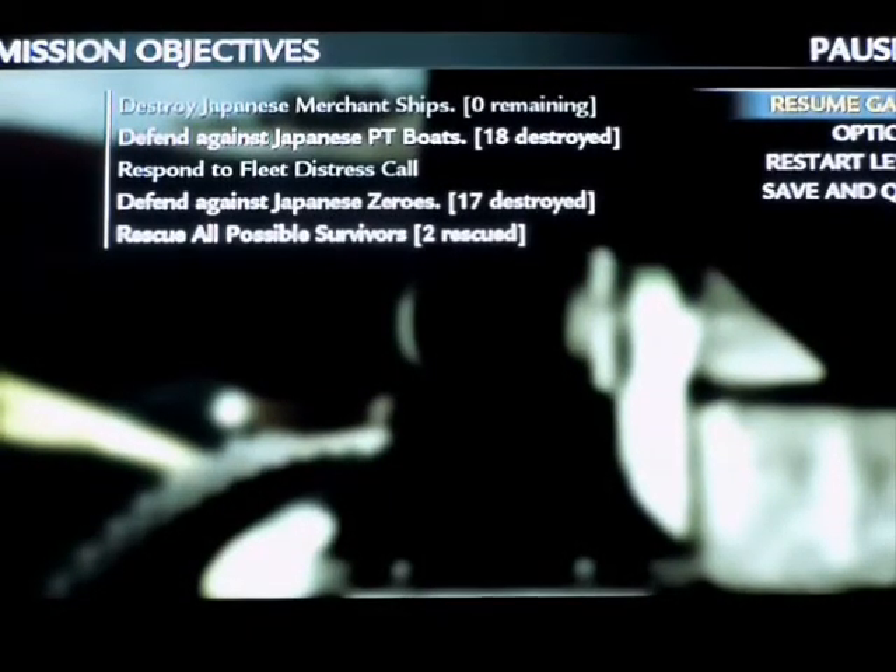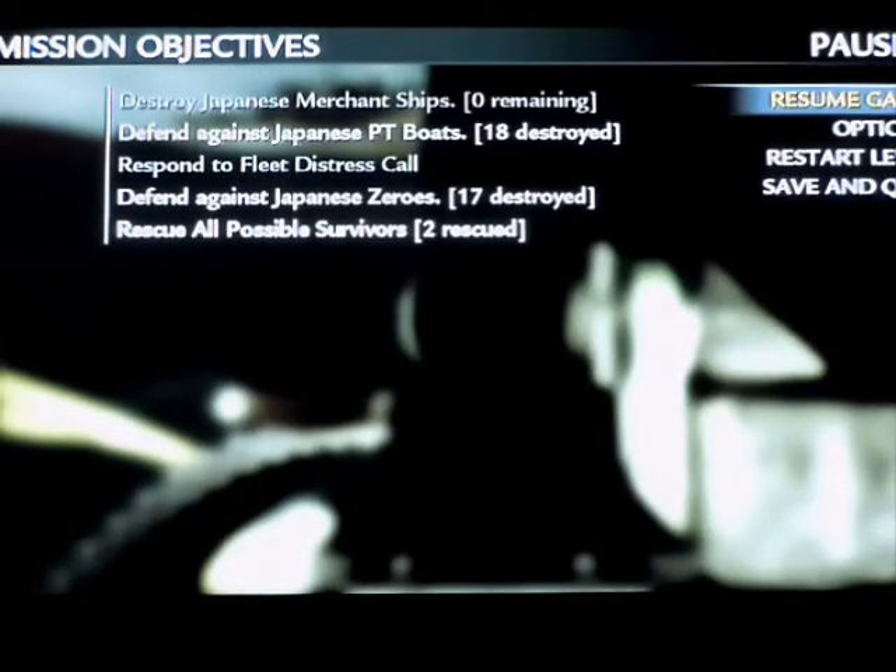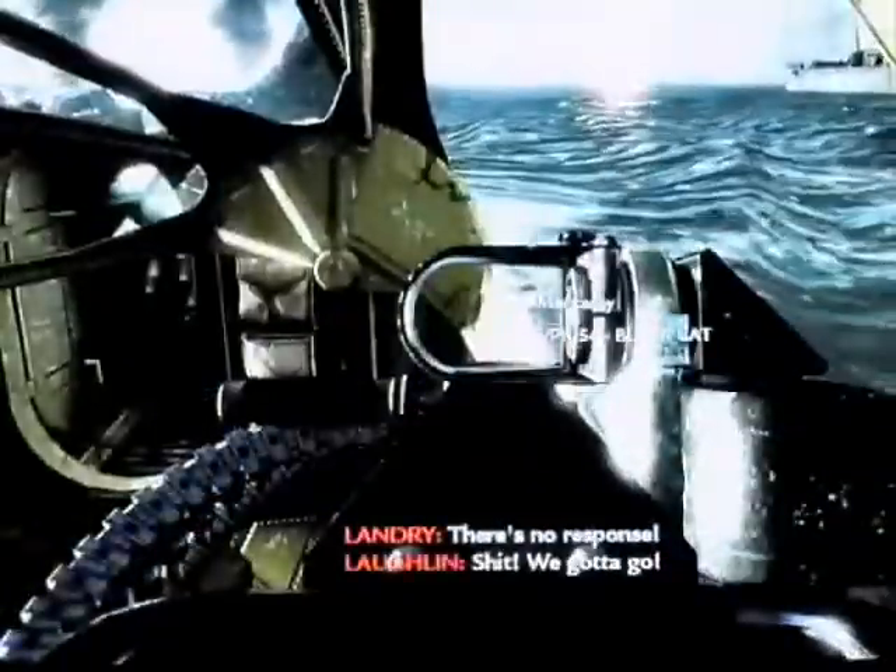Hey what's up guys, it's GoldVan94 again and today it's going to be a shorter video. It's a glitch on World at War. The mission is Black Hats and like you can see right there, it's a Japanese Zero Fighter stuck in the Black Hat.